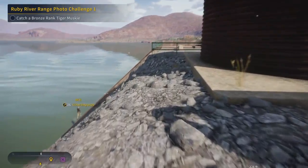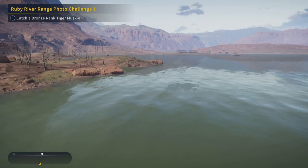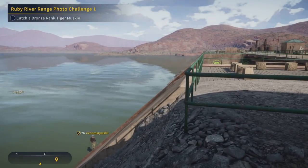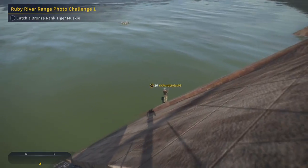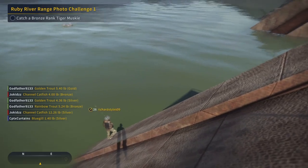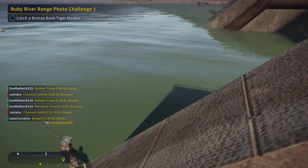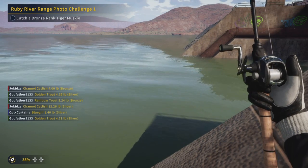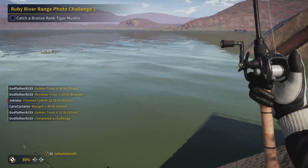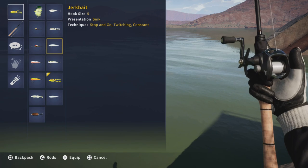Once you get over and get that silo picture taken, simply come down here. I like a twitch — a lot of times I'll use a twitch, sometimes stop and go, or straight retrieve. There's the location on the map. Come down here, it should be easy from there. You cast straight out to the left or right — I don't think it really matters.